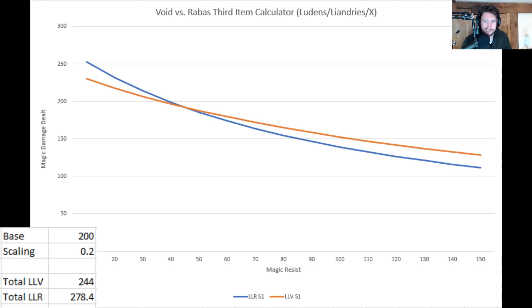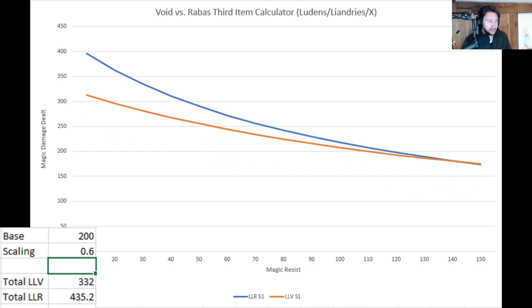If I change the scaling to 60%, which is 0.6, you'll notice the graph updates here and it will show you a different point at which the graph crosses. We're interested in the point at which the graph crosses, because that's when Void Staff becomes better than Rabadon's. With a base damage of 200 and a scaling of 0.6, the graph crosses at around about 140 magic resist.